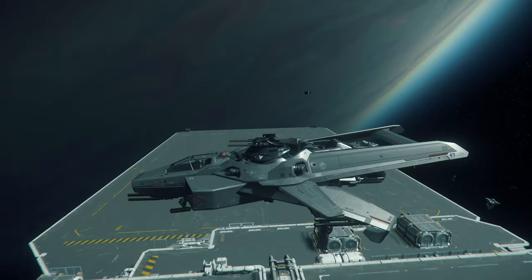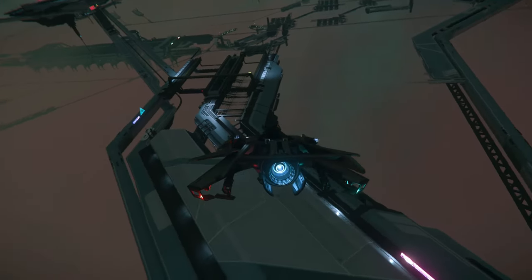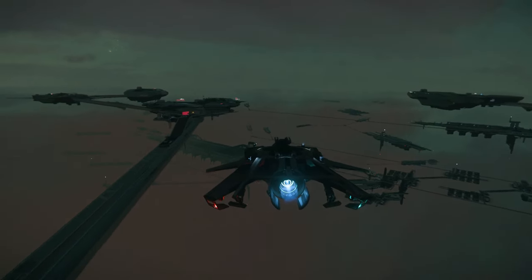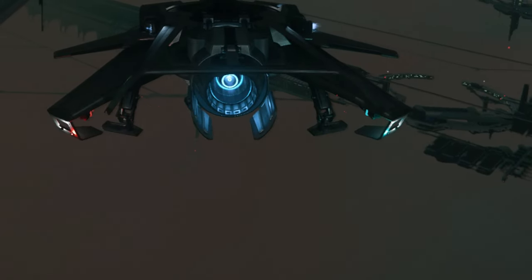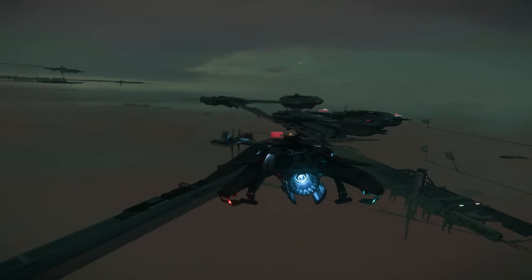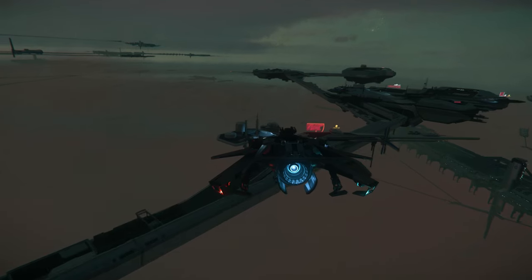Even if your ship barely has enough power to run everything, you will still see signs that the ship is not running 100% perfectly. A good example is when you are flying using your boost — you can see sparks flying from the thruster, showing as if the ship is not working properly.